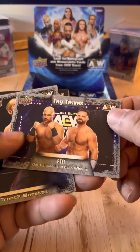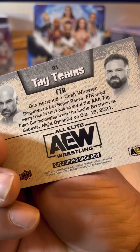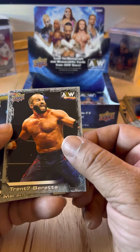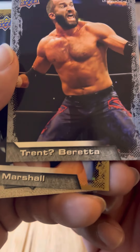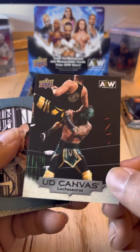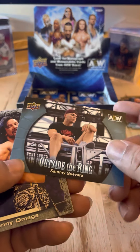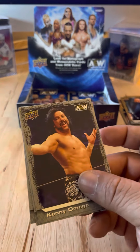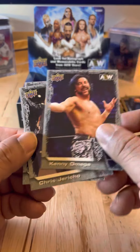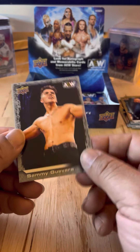FTR. Trent Beretta — I like that they got the question mark in there. QT Marshall. Another Upper Deck Canvas: Luchasaurus. Outside the Ring: Sammy Guevara. Kenny Omega. Chris Jericho — that's card number one in this set. And Sammy Guevara.